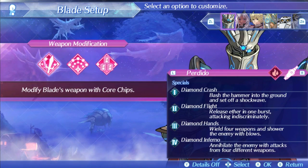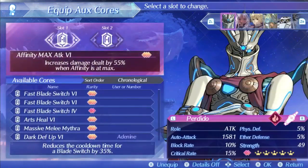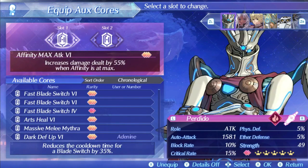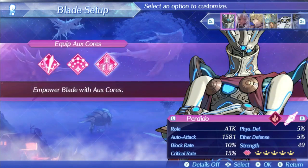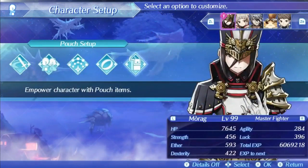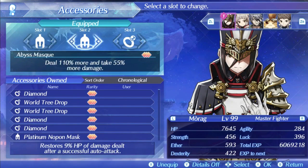For setup, as stated, you cannot change his core chip at all, so for aux cores I am running Affinity Max Attack and Outdoor Attack Up. If auto-attack damage is his gimmick, you may as well try to make them hit as hard as possible. For other options, Night Vision is always good, and I don't know what else you would really want to run on him besides that. For accessories, I am running a Crimson Headband. This may seem weird with his lower critical hit rate, but I do plan on using Numa to help buff that up in some fights. I am also running the Abyss Mask, because more damage is always better — though taking an extra 55% damage is pretty rough, and you can get killed easily, so you can definitely run a safer option if you want, like the swimsuit on Morag.